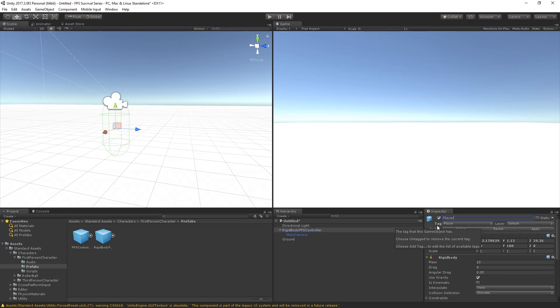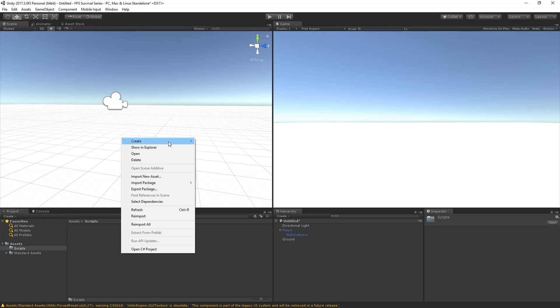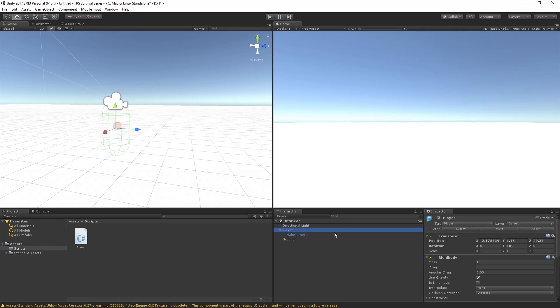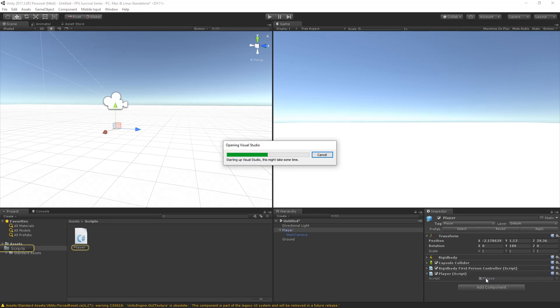I'm also going to tag this as 'Player' and rename it to 'Player' as well. Then we go to the project tab, create a new folder, and call it 'Scripts' — we'll drag and drop it into the assets main root folder so we have it under Assets right away. Then I'm gonna create a new C# script inside it and call it 'Player'. This is going to be the player script where we have all the different systems — hunger, thirst — which we're going to be focusing on in this episode. We can drag and drop the player script onto our player object.